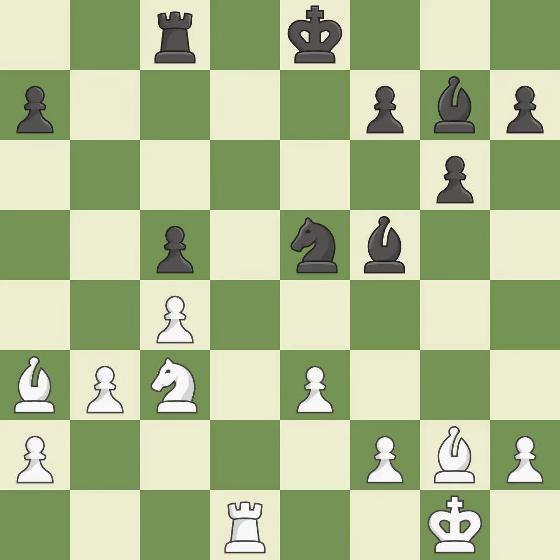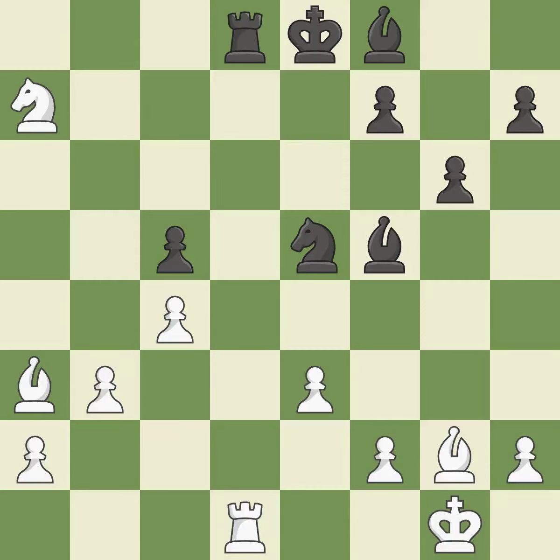This avoids the rook's check. The best choice is this one — very precise. That pawn was available for free. This fights against the opposing rook for the open file. This threatens to force eventual checkmate — it is best. It is a fair deal after all captures.